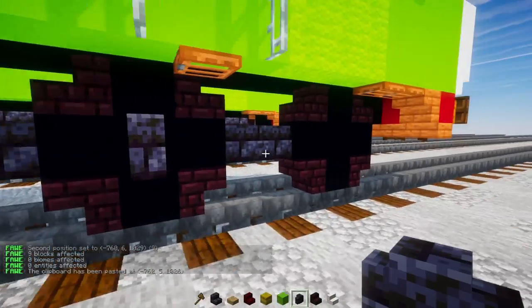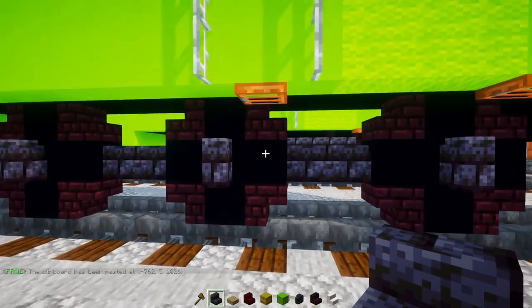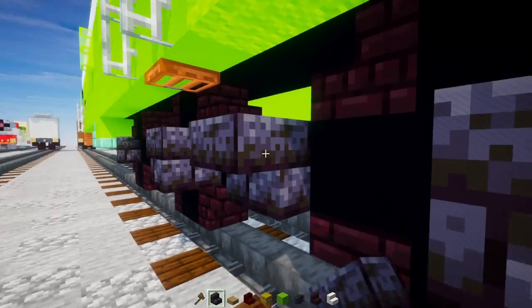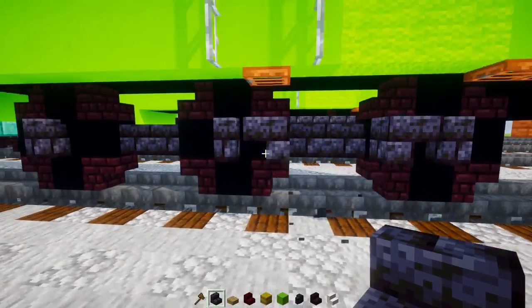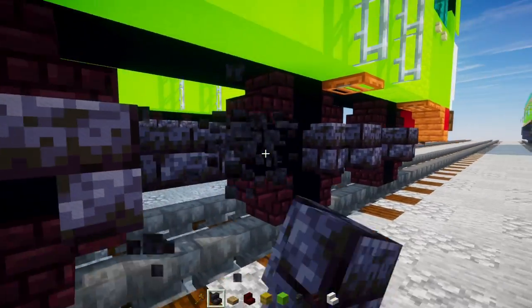Add walls on two sides of all the wheels, then add upside-down polished blackstone brick stairs facing towards the walls. Keep doing that for each of the middle walls.